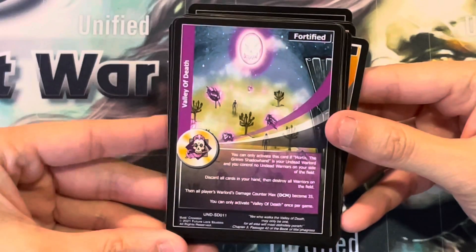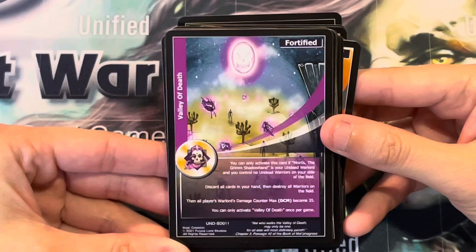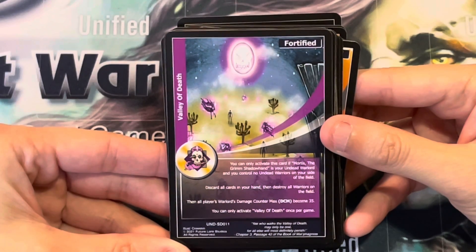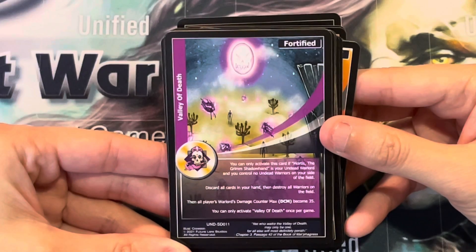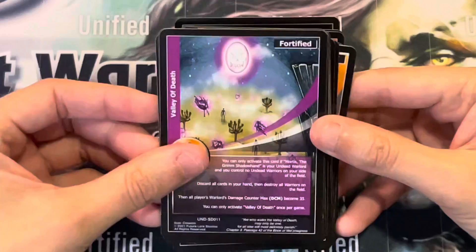Valley of Death. You can only activate this card if Mortis, the Grimm's Shadowhand, is your undead warlord and you control no undead warriors on your side of the field. Discard all cards in your hand, then destroy all warriors on the field. Then all players' warlords' damage counter max becomes 35. You can only activate Valley of Death once per game.